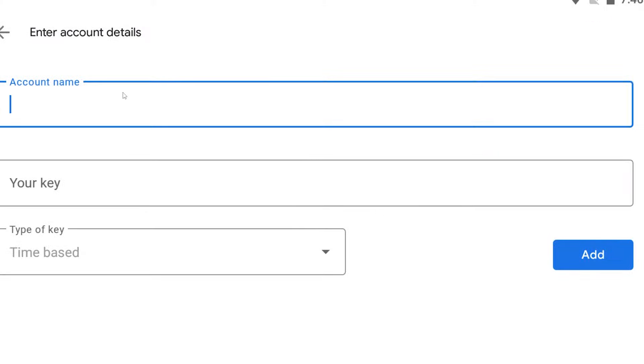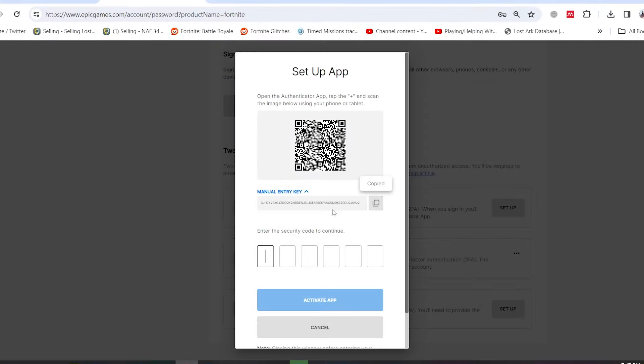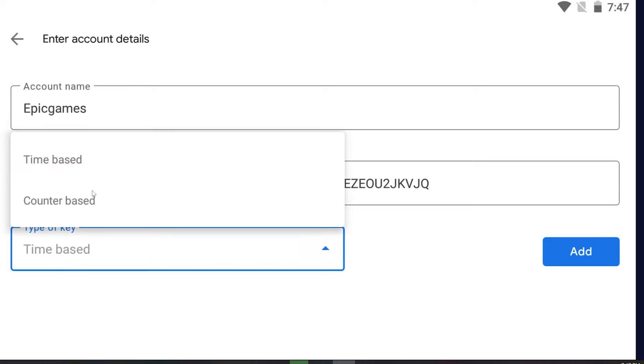The second method is by using a setup key. Go back to the website and name it as Epic Games. Now copy the key from here, go back to the mobile phone, and paste that key.